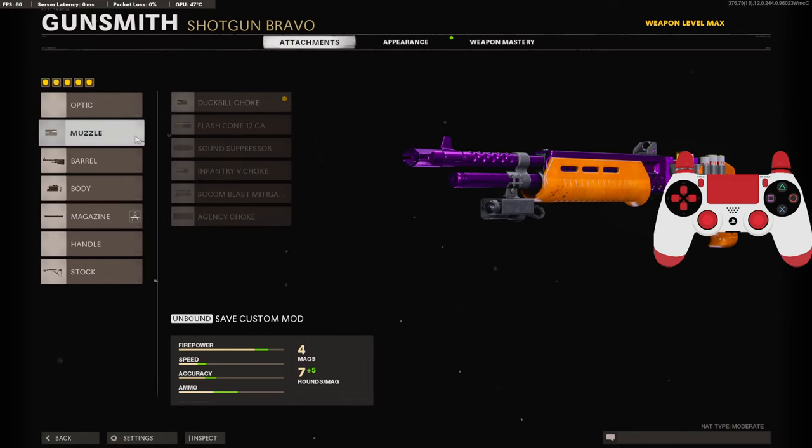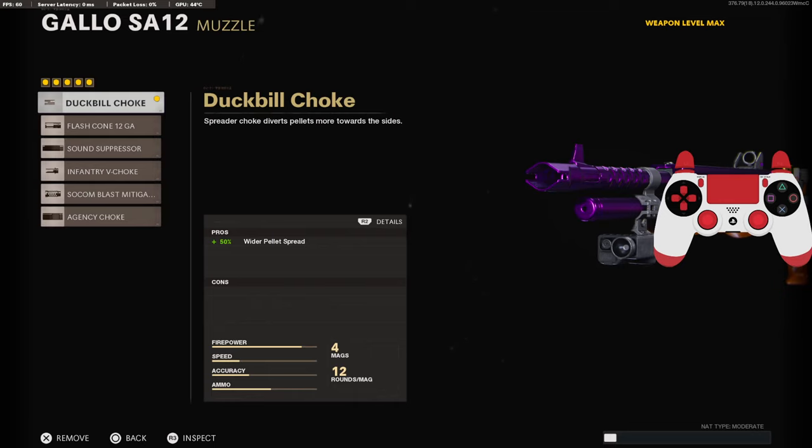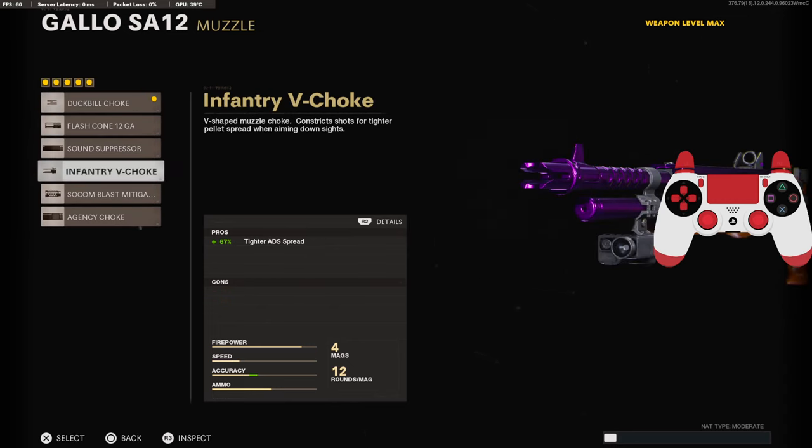Jumping into the class setup, this is probably my best and my favorite Gallo class setup to go to. On the muzzle, we're going to be using the Duck Bill Choke for the 50% wider pellet spread, and this is great when you're not ADSing. If you want an ADS build, you probably want to go for the tighter ADS spread, which is the Infantry V-Choke muzzle.